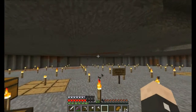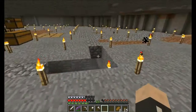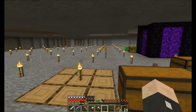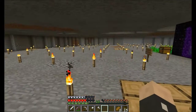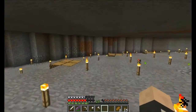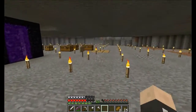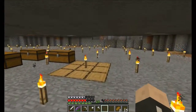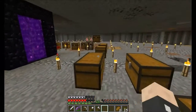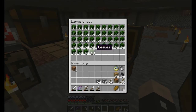The walls will be logs and leaves mainly. The floor however, I'm not entirely sure - I had this idea of a pattern of stone bricks and grass. But now that I know slimes are spawning here, I have to make it spawn proof. That means I'm probably going to do some pattern with leaves and stairs and a lot of half slabs.